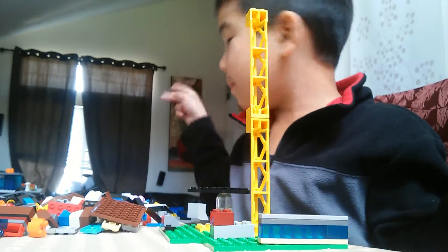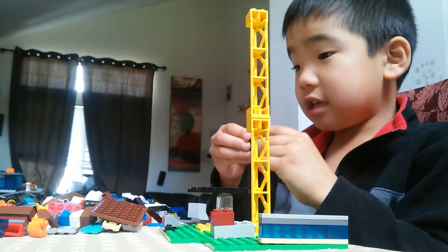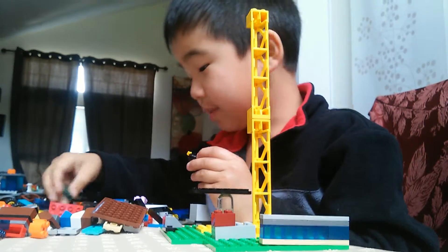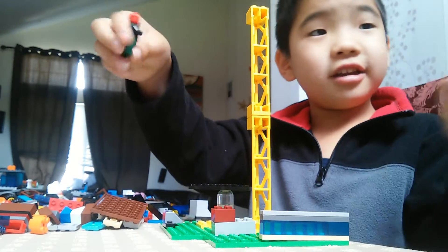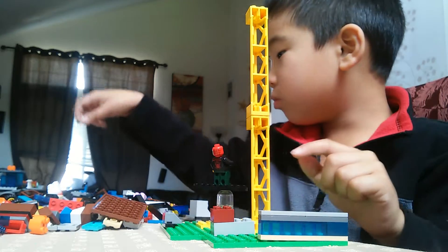We're done with the boats. Now we're going to build the action figure on the set. It comes with Spider-Man, so we're going to build him. He has the pants. Here he is — he looks amazing! He's spinning around in the waterfall.